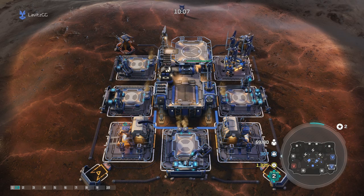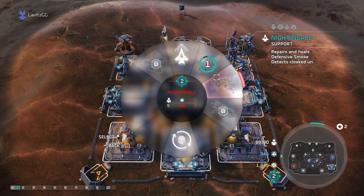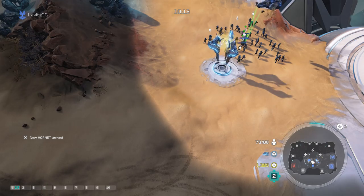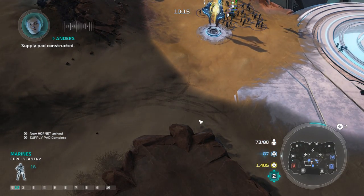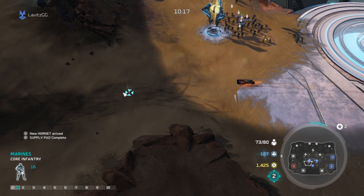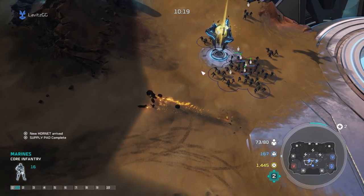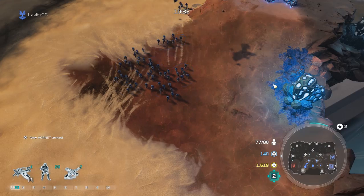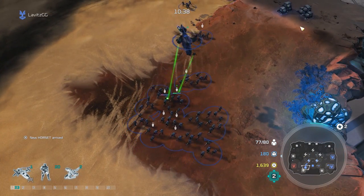Great counters for vehicles are air units, so I purchase a Nightingale to heal my units and some Hornets. He then scouts my base, sees the economic advantage I've built up, and ultimately leaves the game because he's just too far behind.